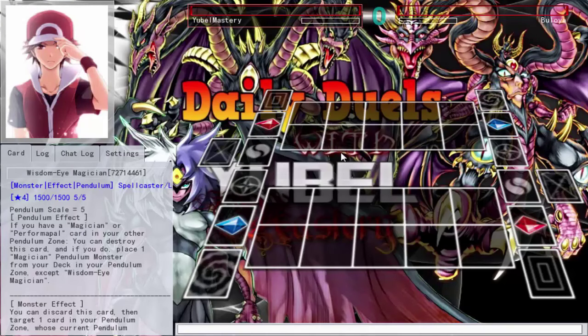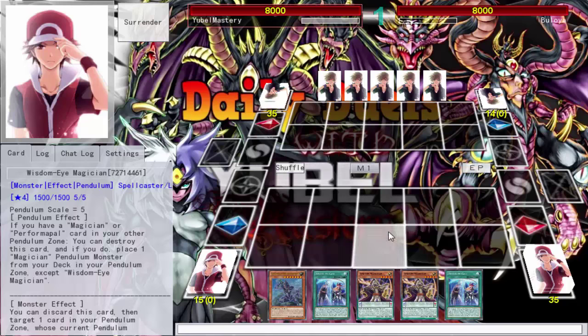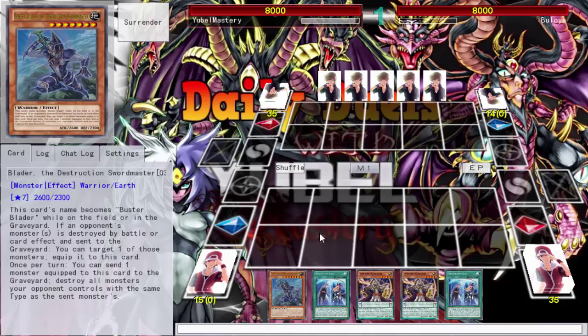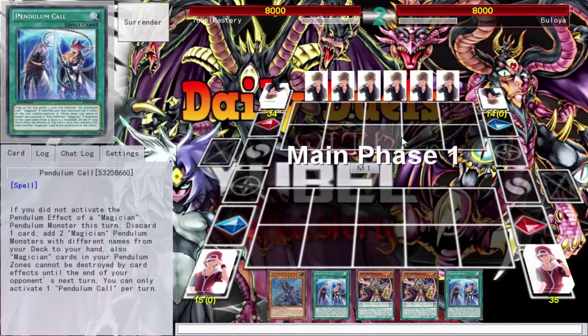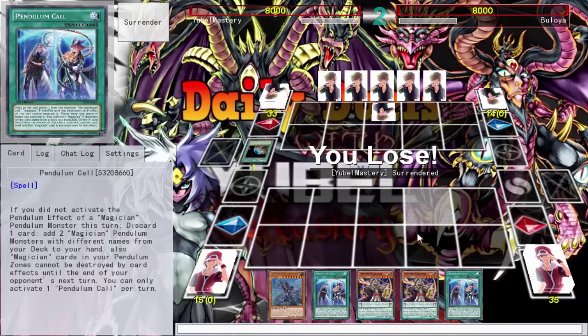That was inconsistent and not good. The main issue was no Level 1 tuner. This hand isn't great either — I have no Level 1 tuners, and I'm running like 12 of them. There's really not much I can do. I opened like crap. I'll take it slow, maybe go into one next turn. This deck looks fine on paper and then opens up like garbage. Cosmos again — I don't want to duel against that. Be right back.